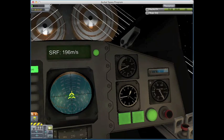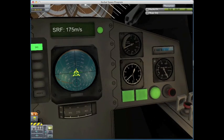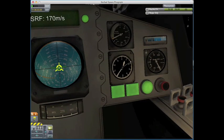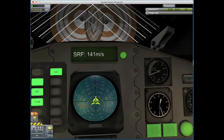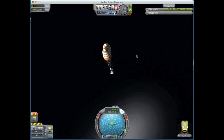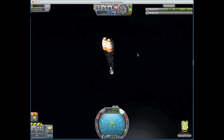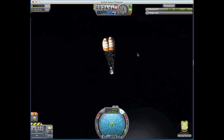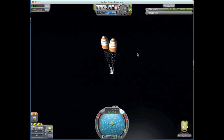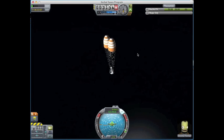Coming down - about 5,000 meters right now. 5,500... 4,300... 4,200... 40,000... I really don't like speeding up time at this point because I've had rockets get ripped apart by the parachute opening suddenly, so I don't do that.